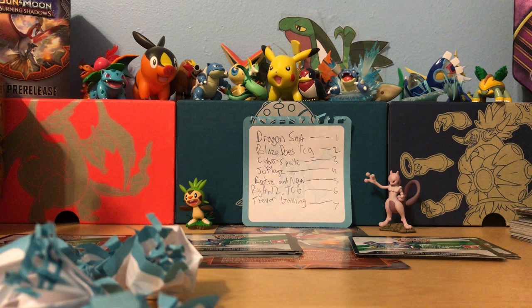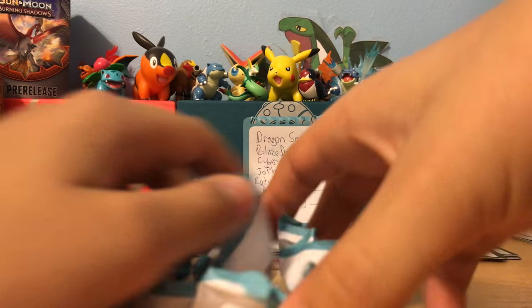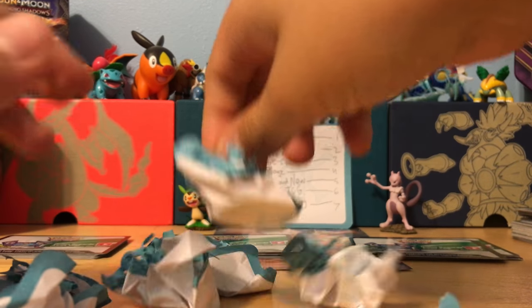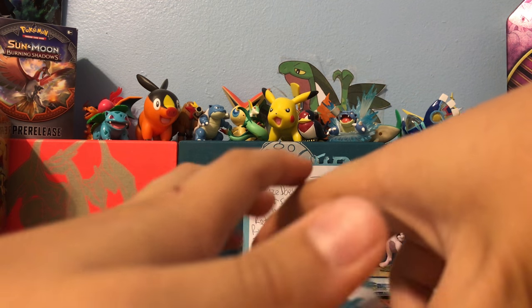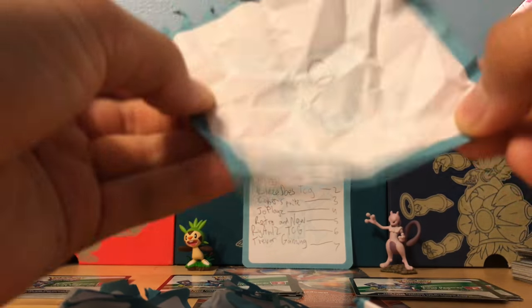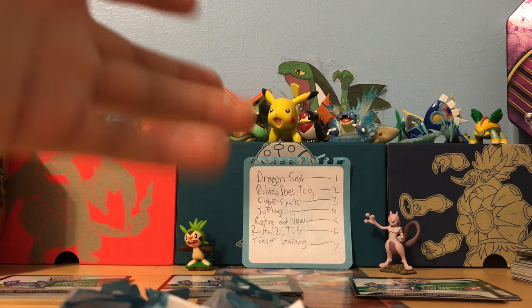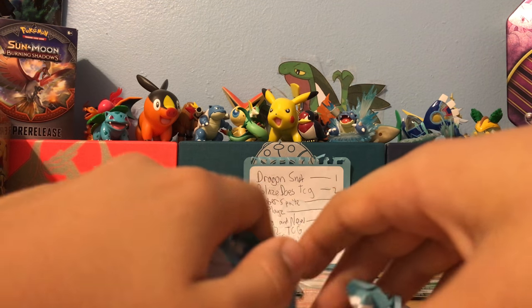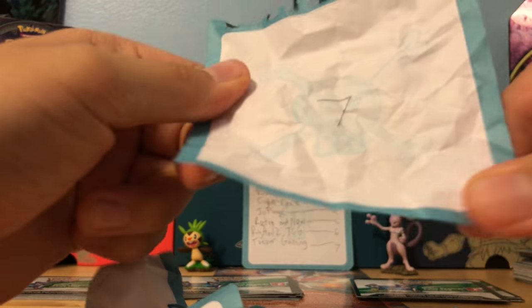I have a whole stack of code cards that I'm giving away, so I am going to just mix these up. The first winner is number two, and that is Blaze Does TCG — congratulations to you! The second winner is number six, which is Ryan Twelve TCG. This isn't rigged, I'm just doing this randomly. And the last and final winner is number seven, Trevor Gaming.